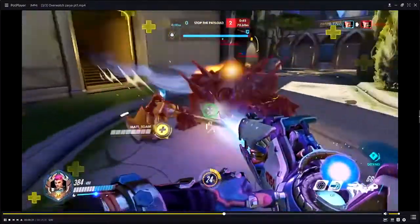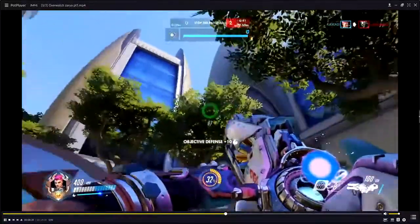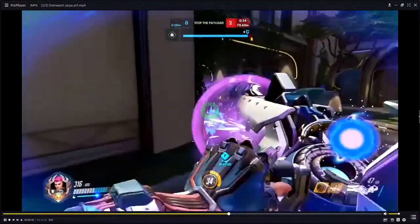You have no idea what your Rein's health is at. Good — you were ready with the barrier too. So that was two positives: you were there with the shield and you were there to kill him. Good job.